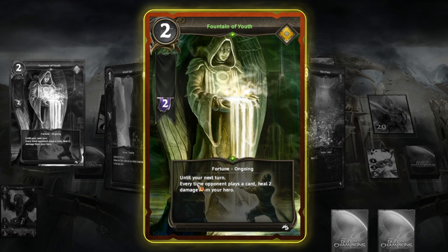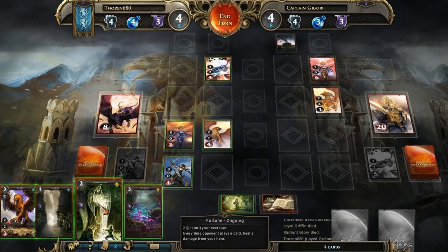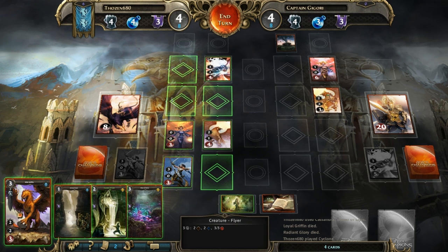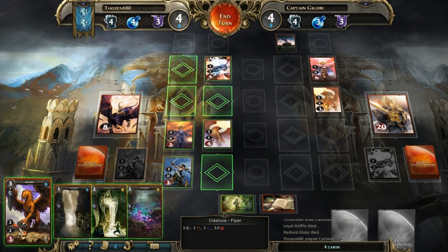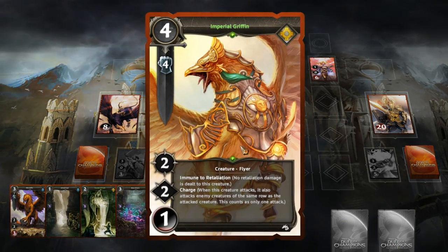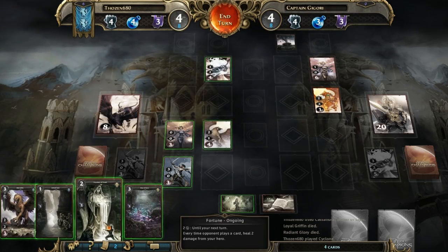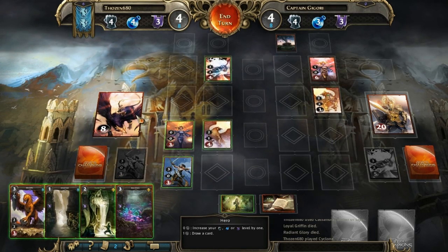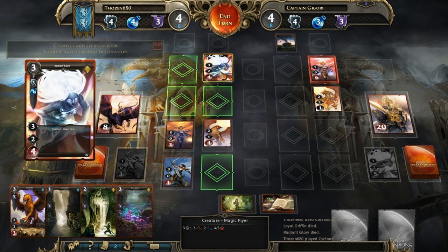Let's pop that there and save myself four resources. Now let's get some life — until your next turn, every time the opponent plays a card, heal two damage from your hero. We're not really getting creatures out. I'd like to get that out — the question is do I get life or block? This guy would easily take that thing out, immune to retaliation. The ongoing fortune card will get us a lot more value, so we take two damage to the face and then get two life for every card he plays — that's the better play.